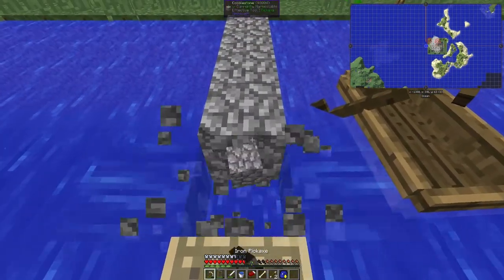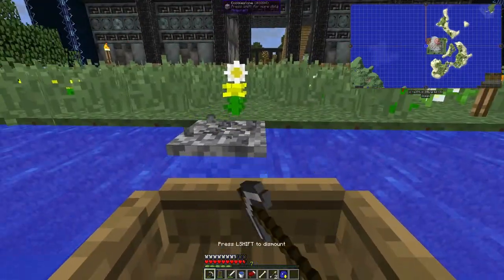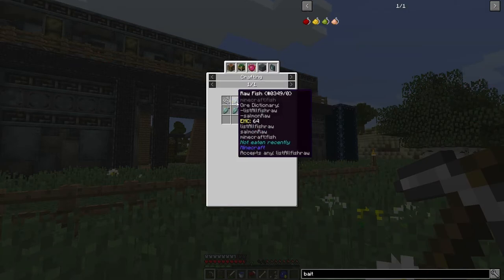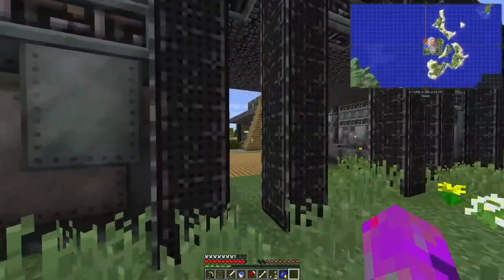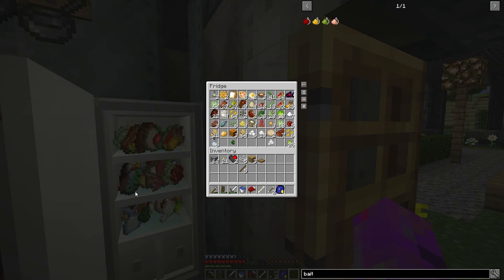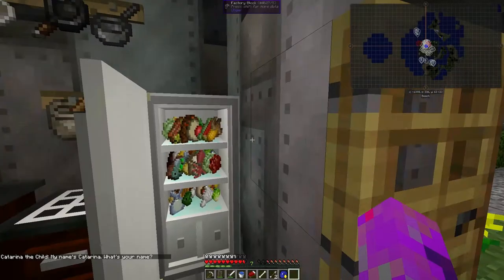I can't actually place blocks while in a boat — that's a little bit unfortunate. We'll come out a little way like this and put a water trap on the side. But I actually need some fish bait, which is made from fish itself. Let me find the recipe — fish bait is only made from fish and string. Let's see what I've got in my fridge — unfortunately I only have a single fish.